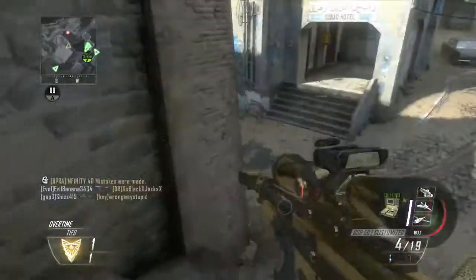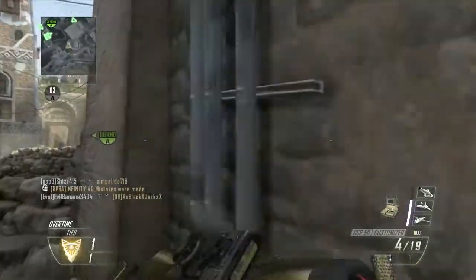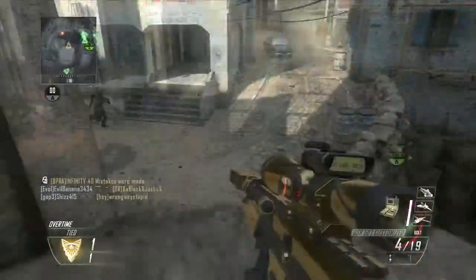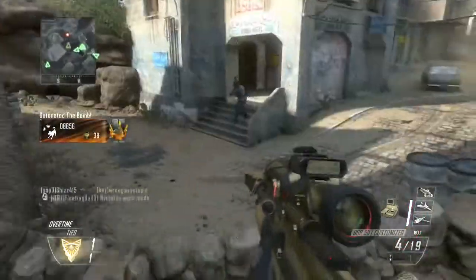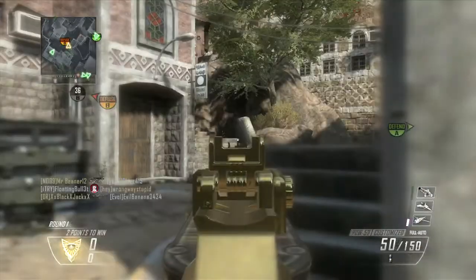For the final kill we think about the quick scope, but nope, this has to be stylish — and then we shatter the shin for the final kill that never was. Let's slow this down real quick: we jump the corner, think about quick scoping, go for the style, and then we hit him in the ankle and do not get the confirmed kill. That was shameful.